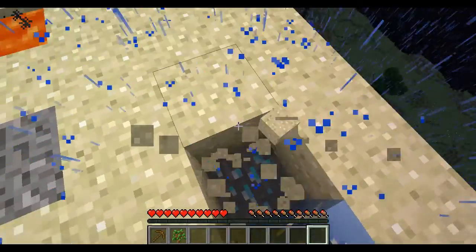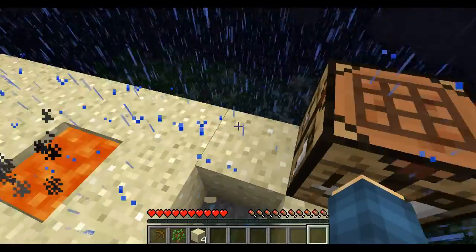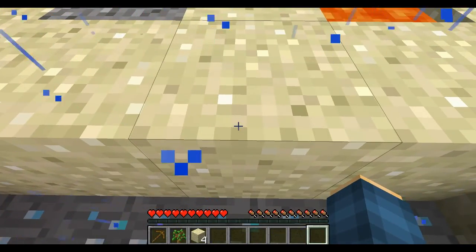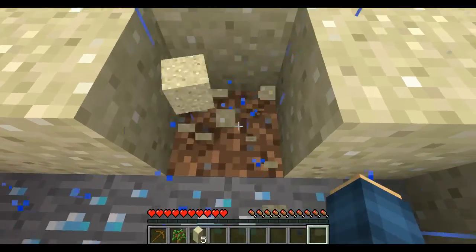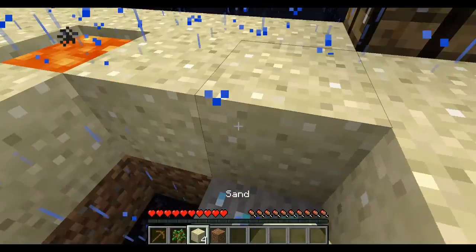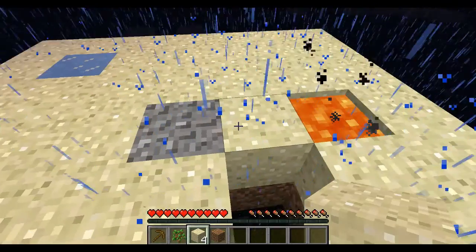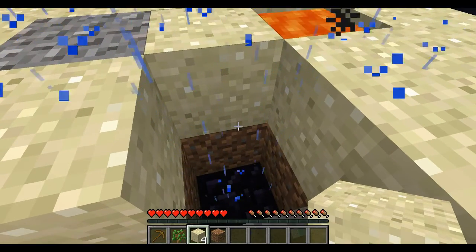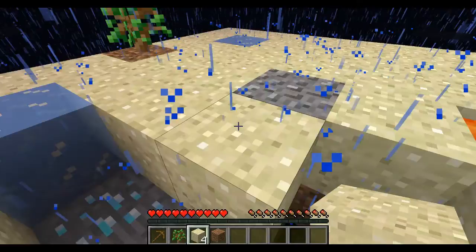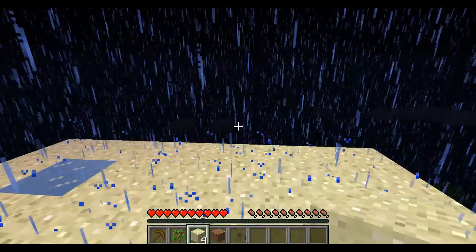So guys, what I'm thinking is maybe we do this. We have diamonds over here — so these are all our diamonds. Maybe if we do something like this, and then we dig here. So the water — let's say we place back this sand — the water runs down here, comes into here. So it's flowing into that, and it's not going to work. Okay, that's what we're going to do. Now, are we just going to sit like this in the water?